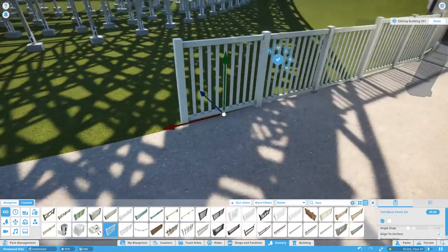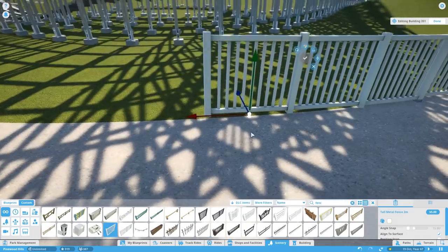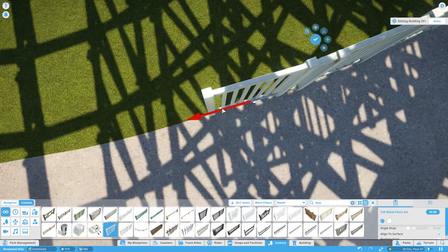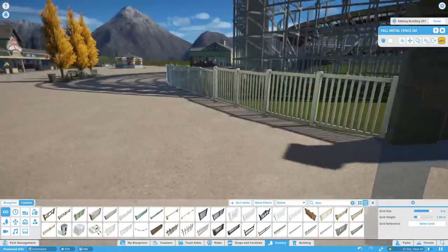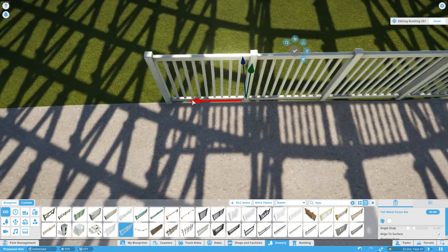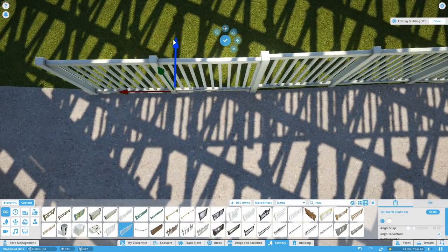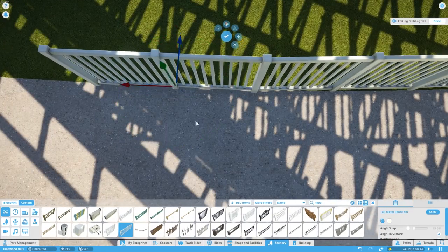There's a very slight slope so we have to bring things down just a little until it levels off — which is about there. Then we carry it on down. And then it levels off. It actually levels off a little earlier than that, but I think the fence was a little bit squiffed. I quite like how it's turned out, so I'm going to leave it as it is.